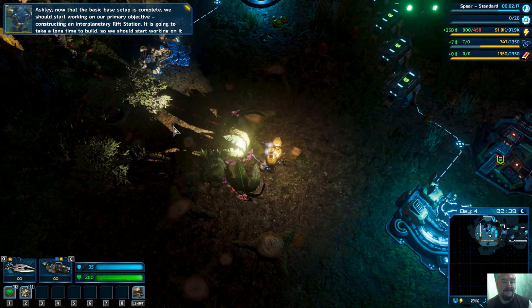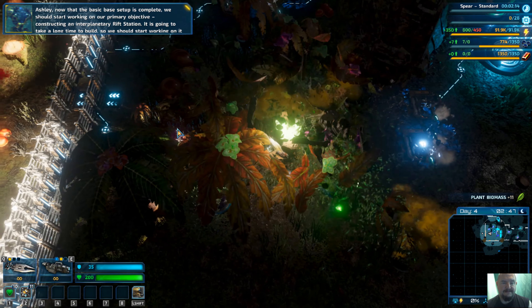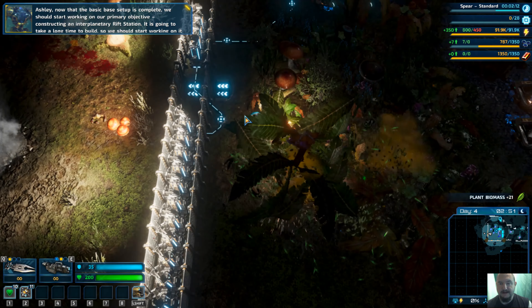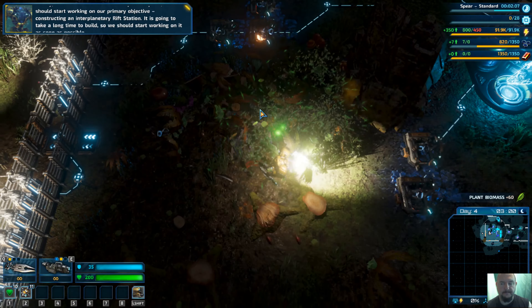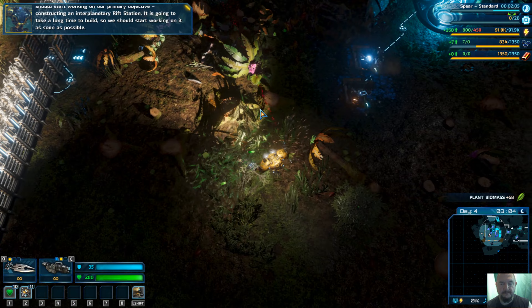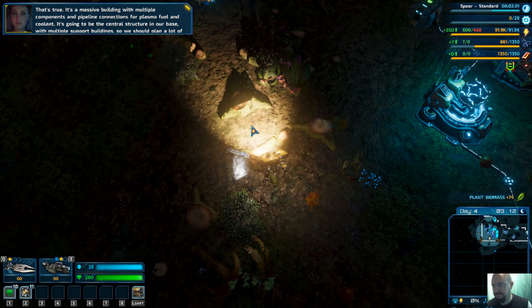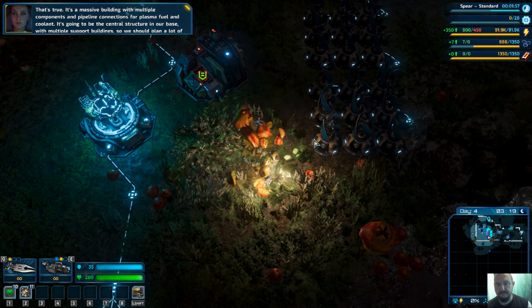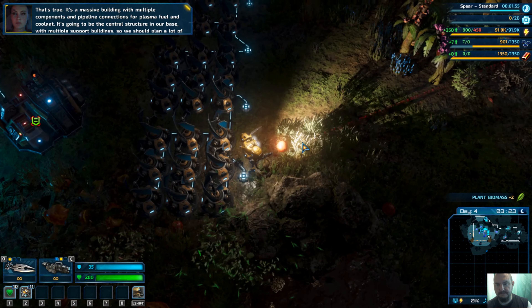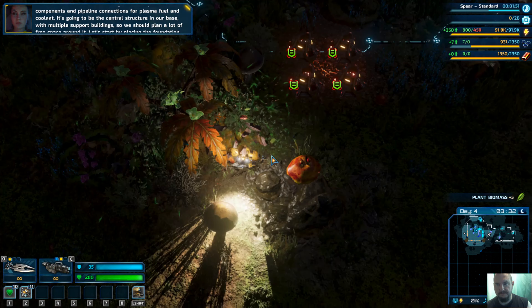Ashley, now that the basic base setup is complete, we should start working on our primary objective — constructing an interplanetary rift station. It is going to take a long time to build, so we should start working on it as soon as possible. It's a massive building with multiple components and pipeline connections for plasma fuel and coolant. It's going to be the central structure in our base with multiple support buildings, so we should plan a lot of free space around it.